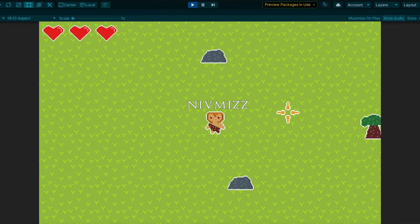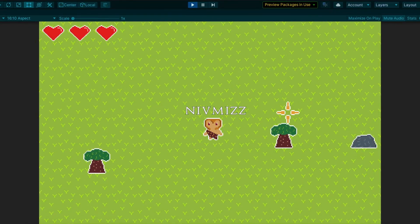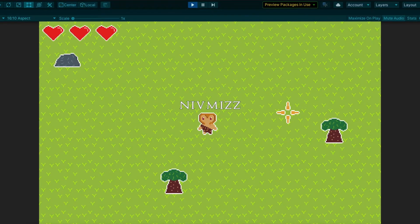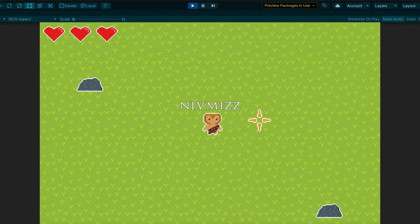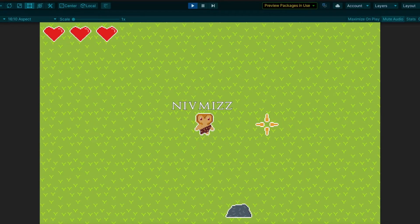Next, I added a player and a movement script to let him move around in this random island. I also added some UI for his name tag and health, both of which do nothing right now, but they'll be important later. I then added this cool little flipping animation, inspired by games like Paper Mario, and I think it looks pretty cute and really fits with the game's art style.